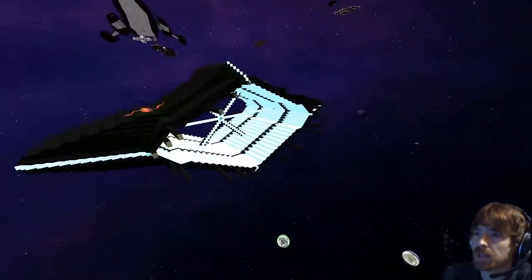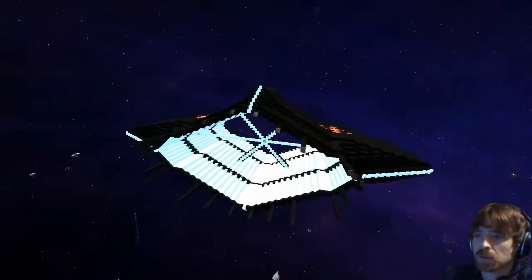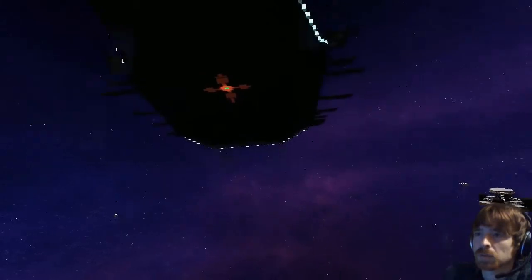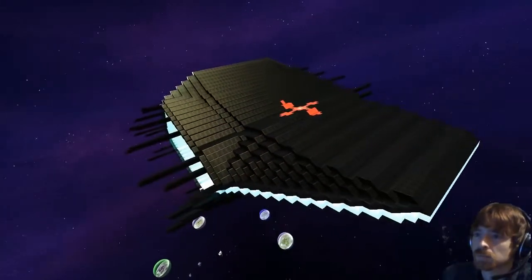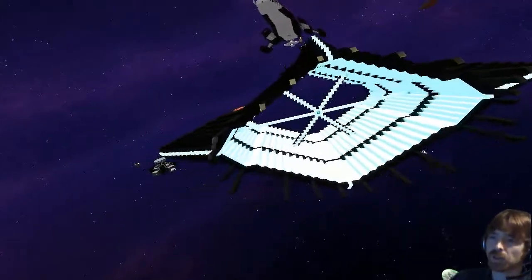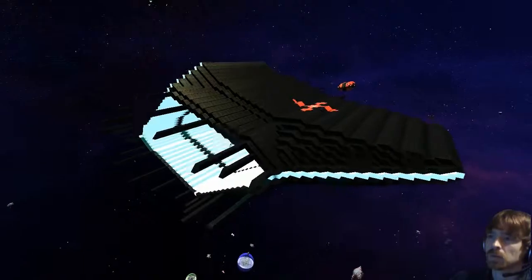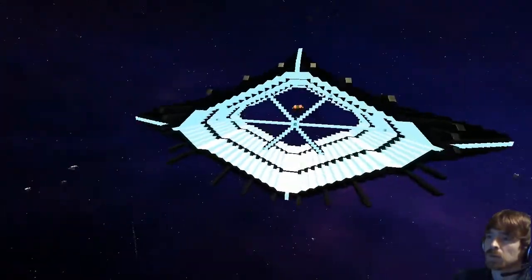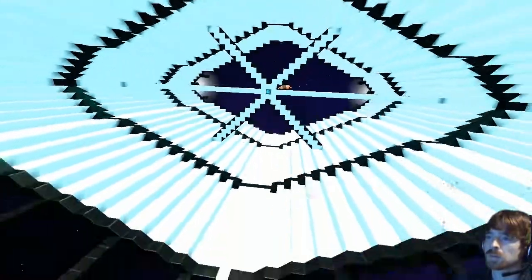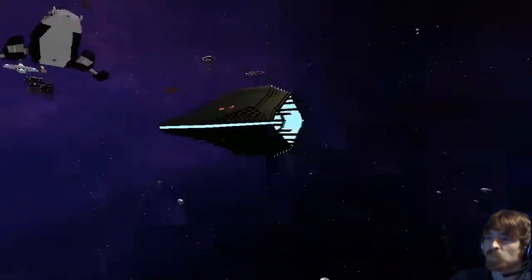We're moving on to the next ship in the line, and this one is built by Lord of Nightmares. It's called the BLS Crystalline — BLS stands for Brotherhood of Shadows, my old faction name. This was built a while ago and is one of the very few ships I own that doesn't have turrets. It's fitted with BBs and AMCs — very nice.